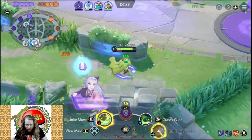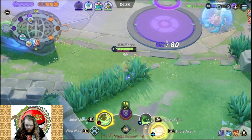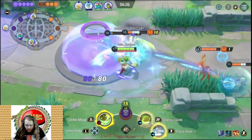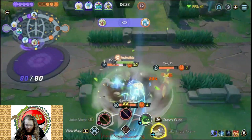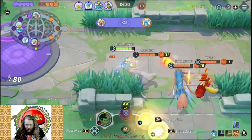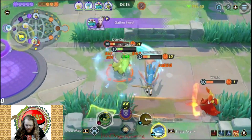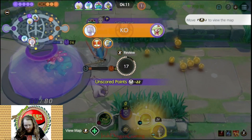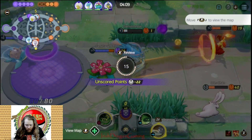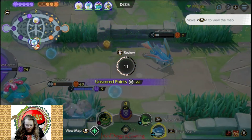Boom boom boom boom boom boom — Unite the Glaceon again, because you shouldn't be that broken. I'm actually more worried about the Glaceon than the Zacian at this point. We're just chopping through them but they get us in the end — that's fine. Unite's coming out there we go, beam's coming out.